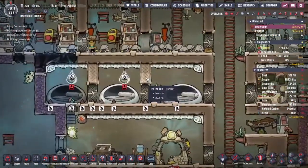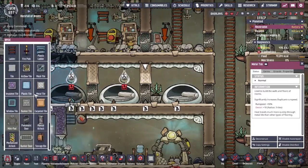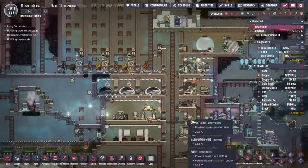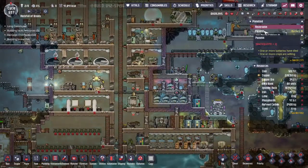You might think that the choice of metal tiles was a bit weird, but it turns out that metal tiles have a huge decor bonus, so I went with that. I would have put a whole bunch of carpet tiles down as well, but we don't have any Thimble Reed on this planet and I can't be bothered to try and send a whole bunch over.